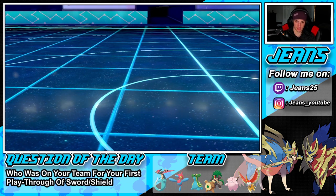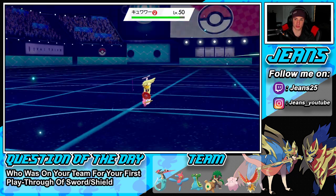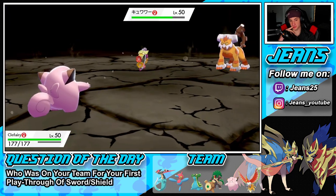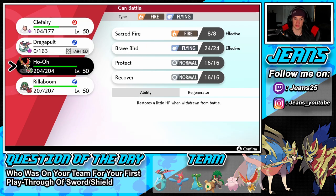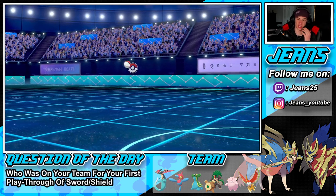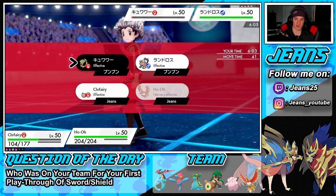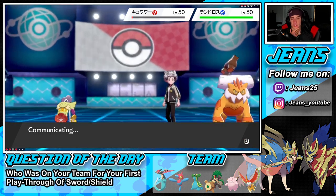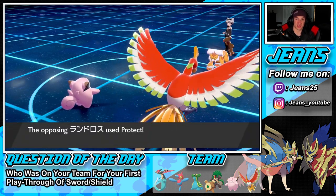I still have Rillaboom in the back — he can come out here hot and do some work. Wait, I brought Ho-Oh! And Ho-Oh is nice here because I can't get hit by Earthquakes. It could be Choice. He just did some work onto Comfey. I'm going to bring out Ho-Oh — even though Rillaboom would have been the better play, I just want to show off Ho-Oh since I haven't thrown him into a battle yet. We move last; hopefully pick up the KO and throw a fire move onto the Landorus slot. He could drop a Rock Slide — that's possible. He protects!